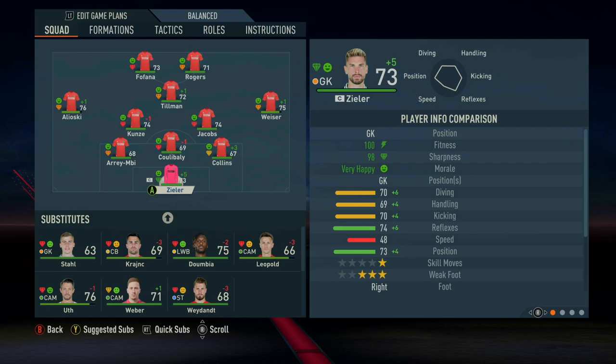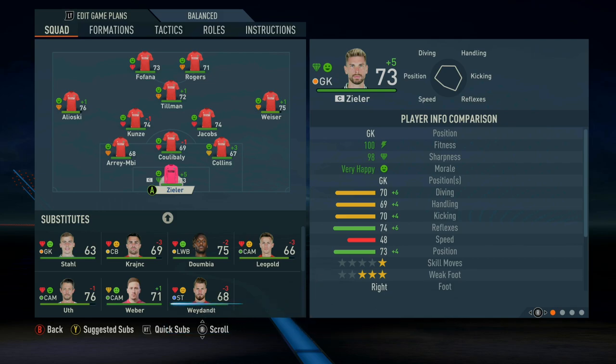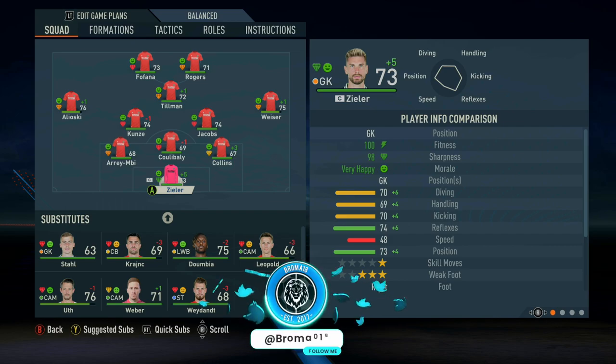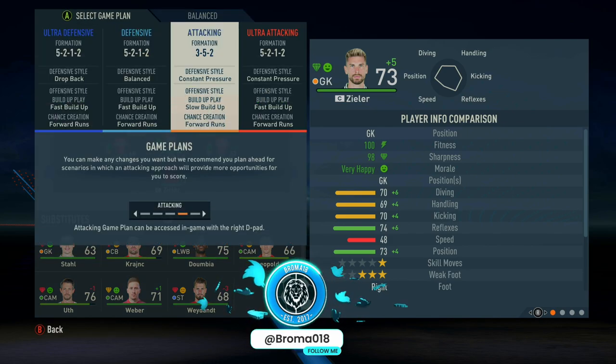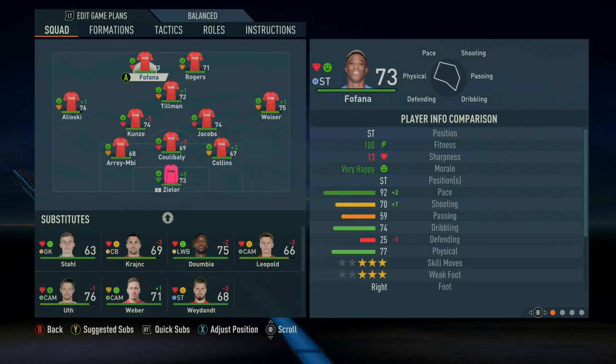Hello everyone, welcome to another tactics video here for FIFA 23. I'm Ash Abramah18 as always, and today we've got something a little bit different. I'm going to show you guys the system I've been using for my career mode, my offline career mode. It is an overlapping centre-back 3-5-2 system, highly possession-orientated, very attacking. We've got both a balanced and an attacking game plan, so I'm going to take you through that today.